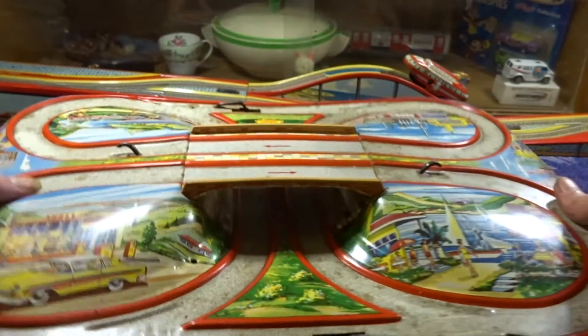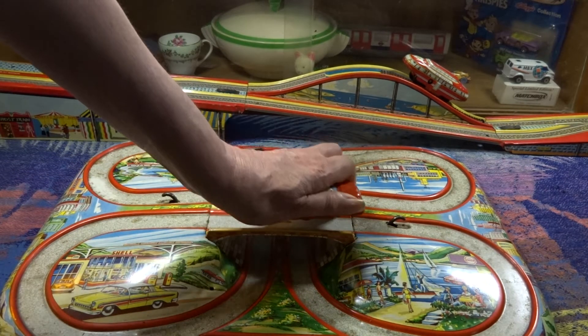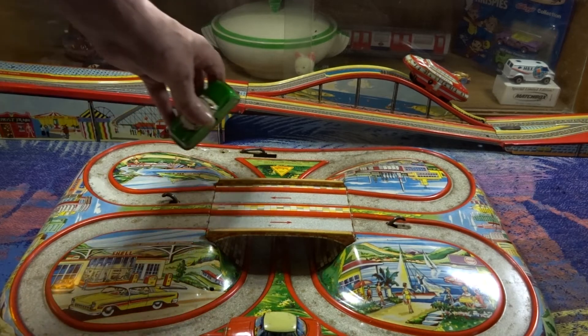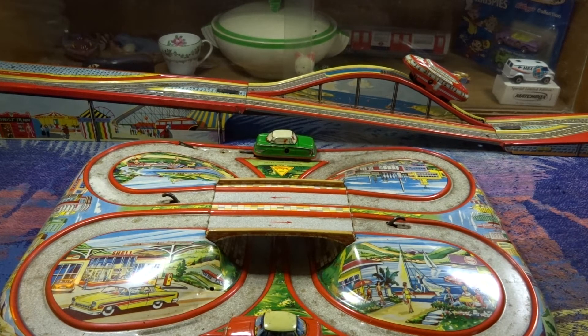The idea with this is that the cars, as you wind them, they go round and they alternate. So I wind them up — it doesn't work that great. You need to get the cars to lock into place in the slotting sections. The idea is that as one car goes, the other car is released, and at certain intersections the cars divert to go under the bridge.